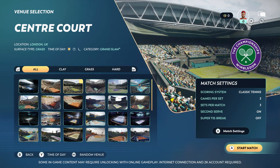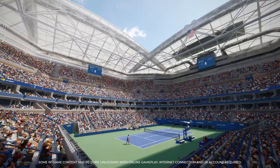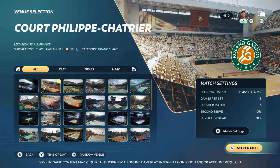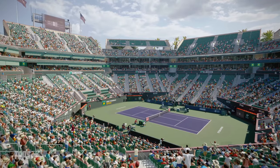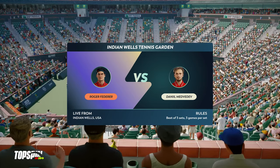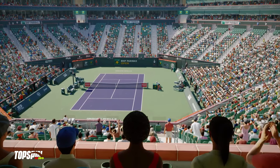The next step is picking a venue. There are 48 venues available in the game, including all four Grand Slams and all nine ATP Masters 1000, which we're pretty excited about. Let's go to Indian Wells in sunny California for this match. It's a beautiful day and the crowd is ready to enjoy great action on the court. Ladies and gentlemen, welcome to Tennis Paradise for this exhibition match.